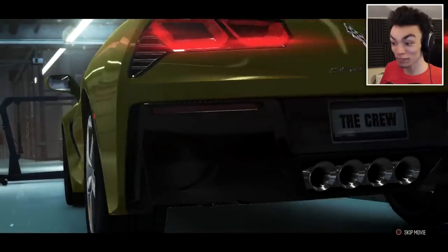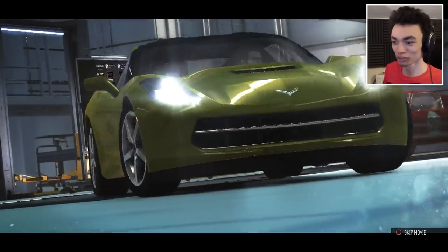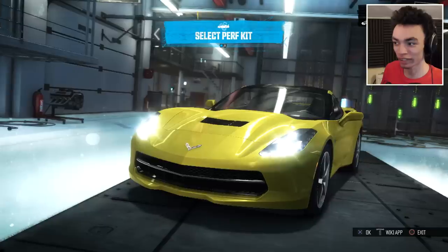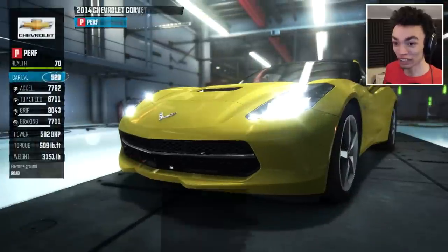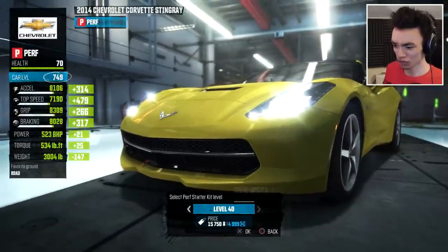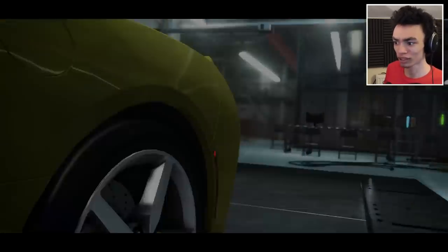I'm excited to see this because I haven't seen a new car in the crew in quite some time. It's gonna be awesome to just see what parts are available. I saw the carbon bonnet and the spoiler from the front — it looked amazing. Hopefully they've got more options as well. Let's go straight to level 40 because we want this thing to go as fast as possible, and we're gonna be using it in PvP.